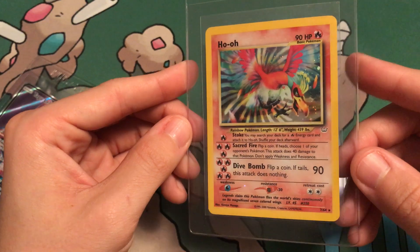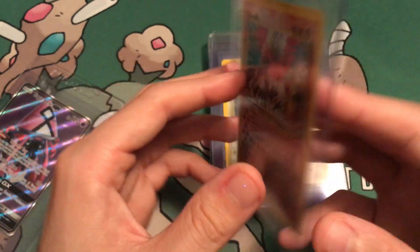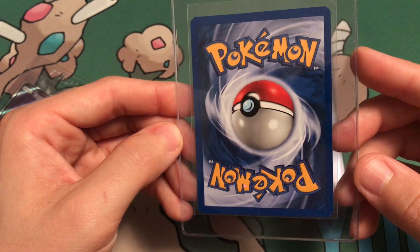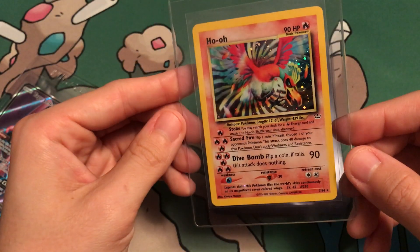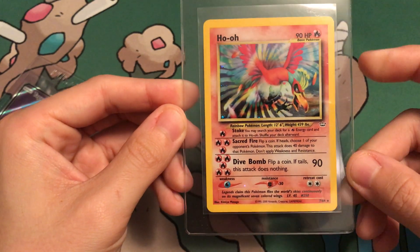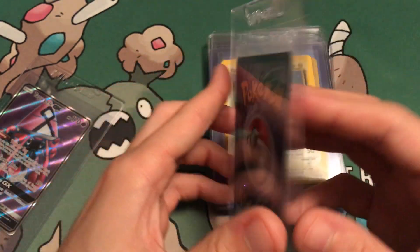Next up, another Neo Rev — Unlimited Ho-Oh. Another beautiful card. I mean, this is just amazing. Perfect. There's no nicks. If anything, off-center maybe. It doesn't look that off-center from the front. Maybe a little from side to side, but I don't know. We're gonna find out when I send it in. It just looks great.